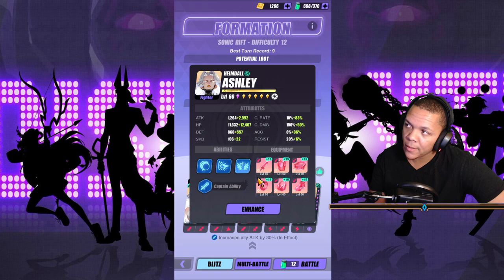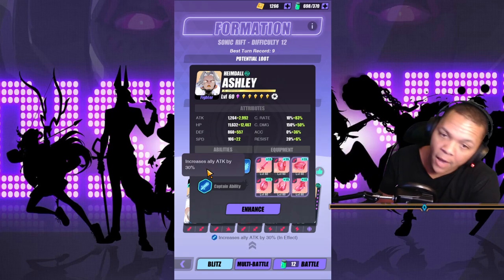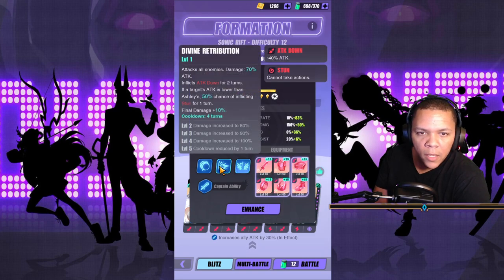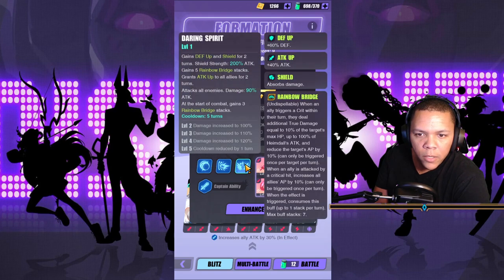We have Ashley as the lead — 30 attack for Sonic Rift as leader skill. That's number one, that's all we really care about. Her S3 grants attack up for all allies for two turns, gains defense up and shield for two turns for herself. And of course, Rainbow Bridge — this is what we care about.